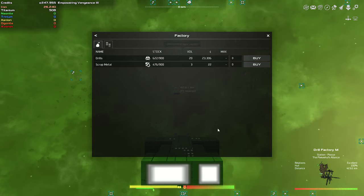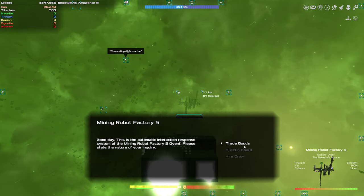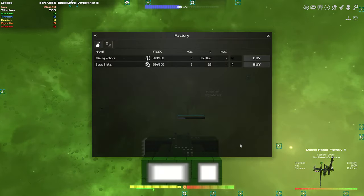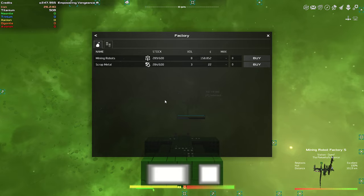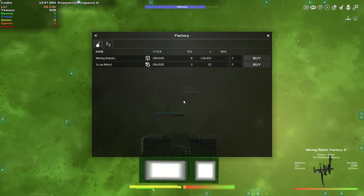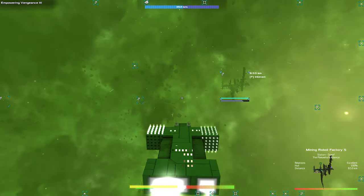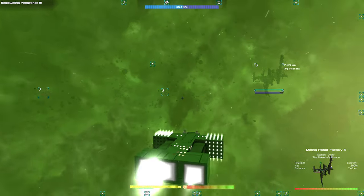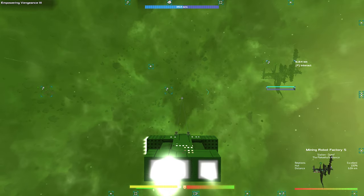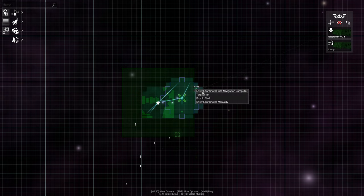Here's a drill factory — they apparently sell drills. You could buy one for 23. If you had a trade module you could see what these are worth. You can buy them at 23 and then somebody else might need them and you can sell them at a higher price. So trade goods — mining robots, 158 each. Drills at 23. If you find somewhere that has a need for actual drills you could buy them and sell them there for a better price.